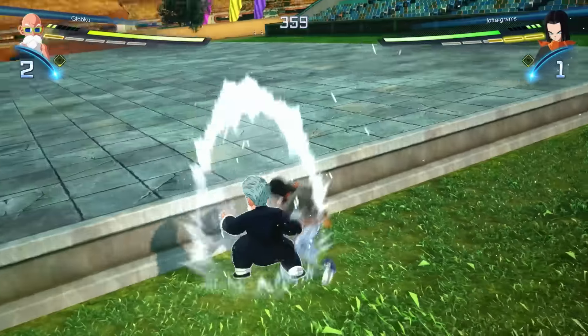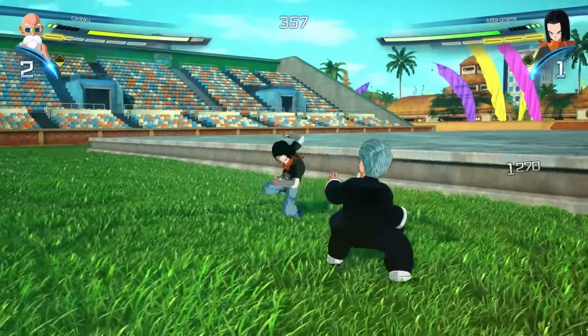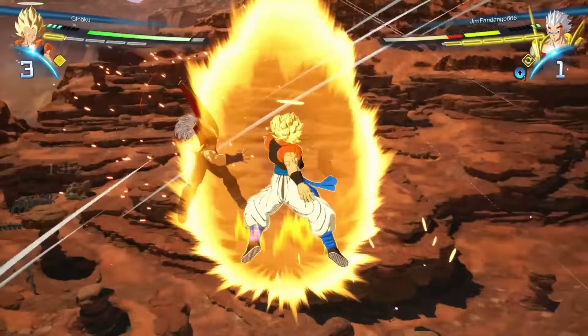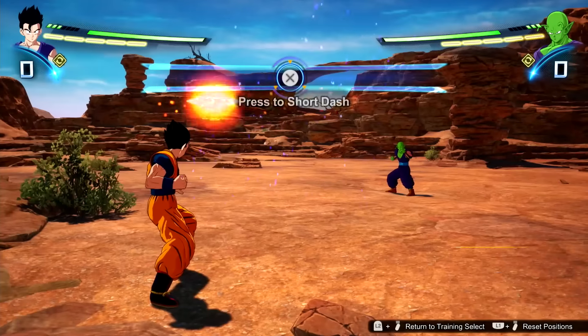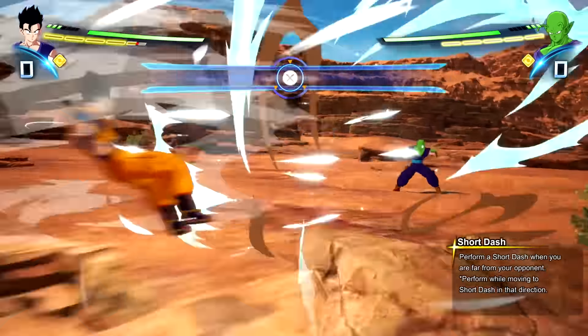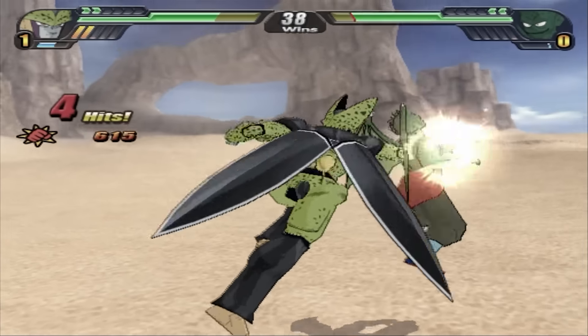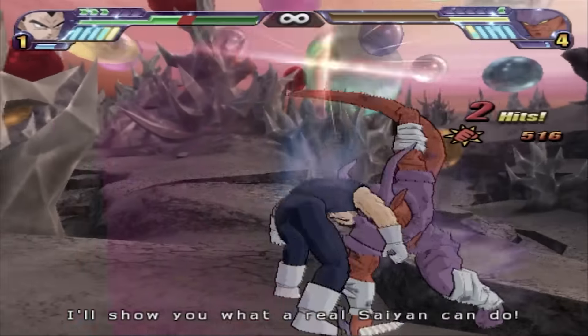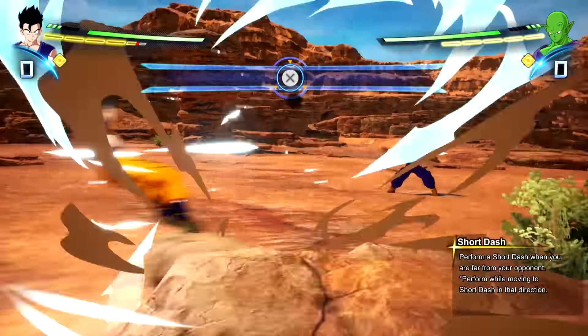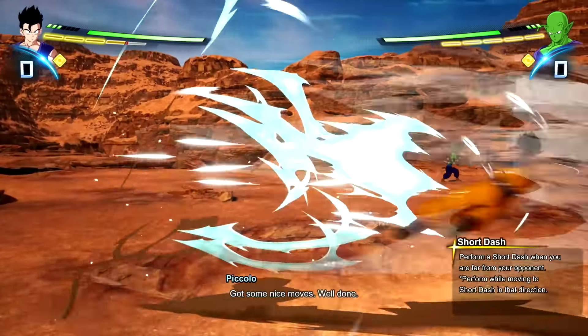One of the big changes is to movement, and this is a downgrade in my opinion. You can still use super dashes to move around freely, as well as use the spark dash to get directly behind your opponent, but no longer are you able to just dash for free and cancel those dashes carrying your momentum. This used to be one of the big skill ceilings in Tenkaichi, and to me one of the things that defined the series. Instead, this dash is now replaced by a short dash which costs 1 bar of meter and works more like a quick dodge.